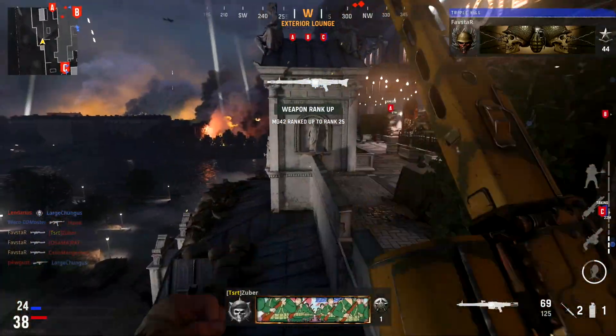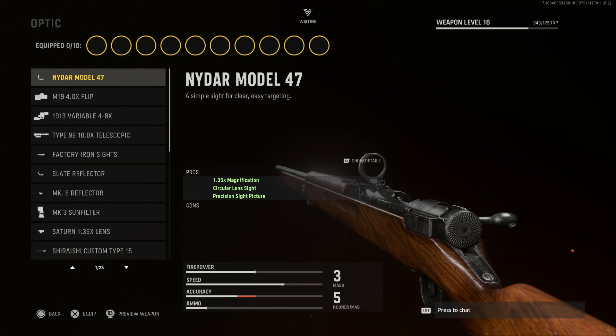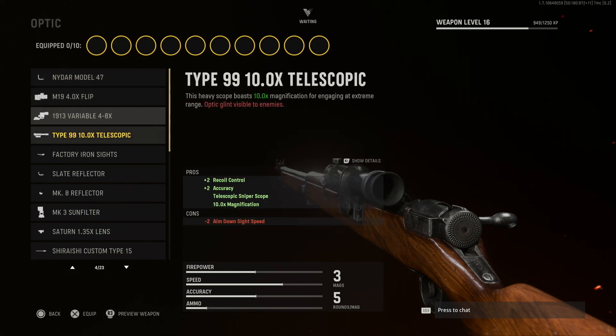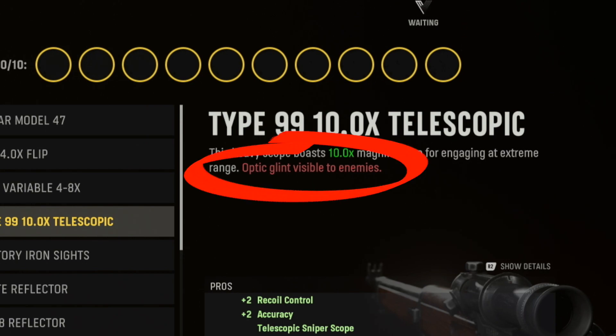However, there are some outliers which don't follow these rules. In the sniper class, we have a handful of high zoom optics which produce Glint and are clearly labeled in red underneath the attachment description.